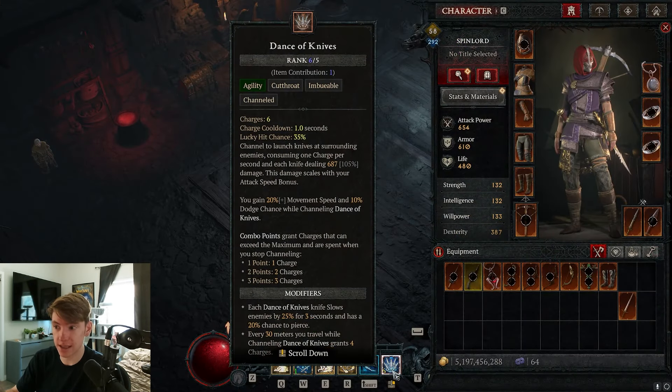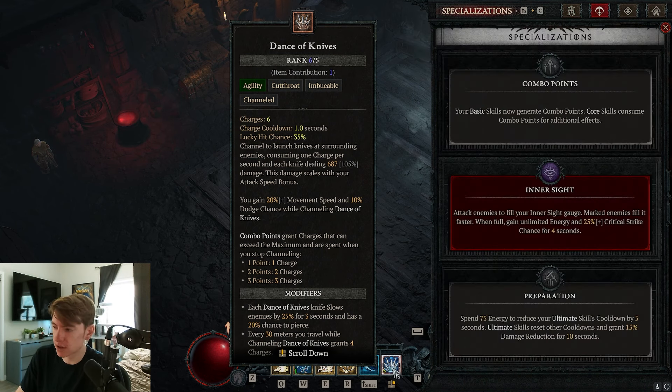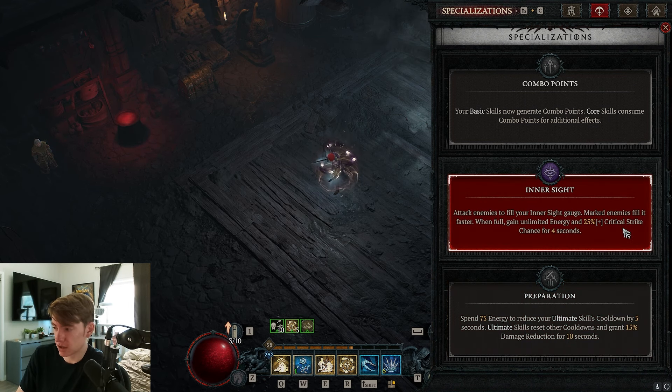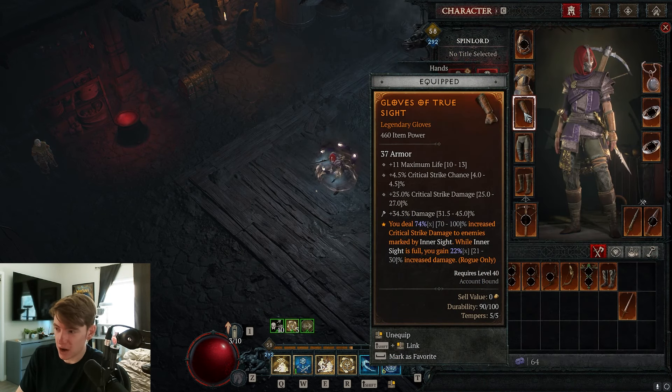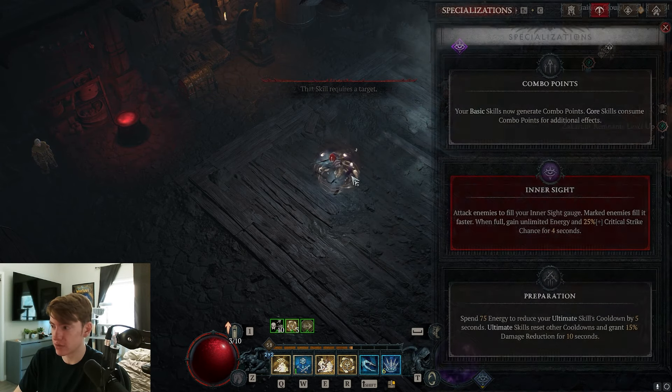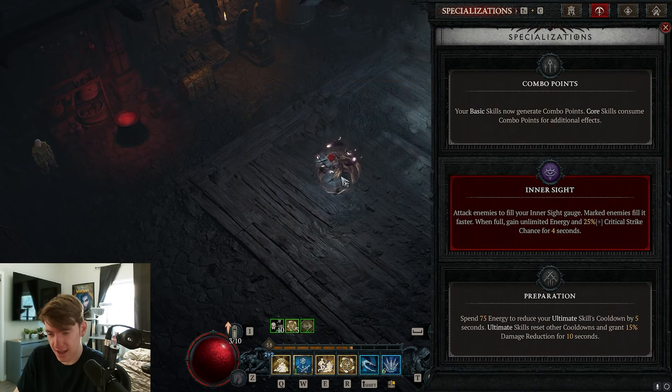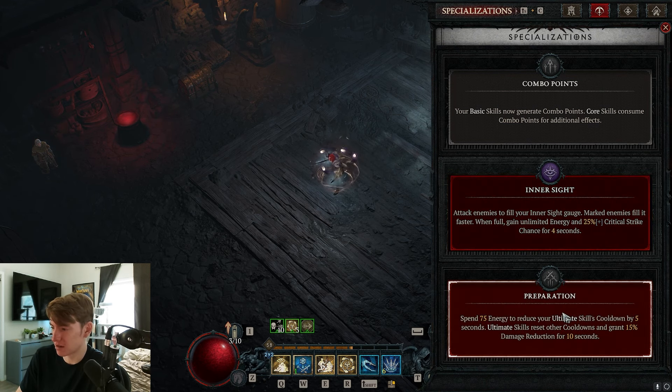Since Dance of Knives doesn't cost any energy, anything revolving around energy synergies is unnecessary, so we don't need a basic skill either. We don't need combo points — those just give extra charges, and we already have effectively infinite charges by running around in circles. Preparation doesn't work because we're not spending energy. Inner Sight gives 100% increased crit damage multi and a 30% multi whenever the gauge fills up, which is good for bosses — though I think Blizzard should look into reworking Inner Sight entirely for this build.